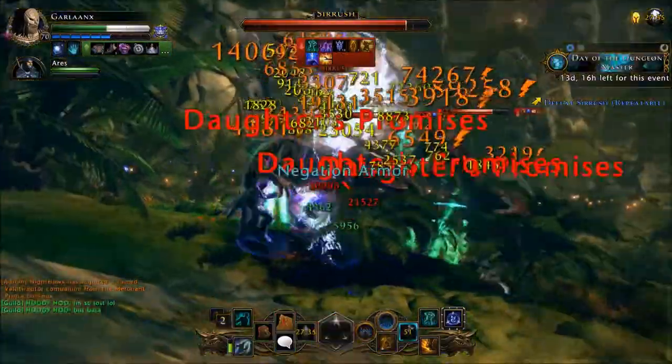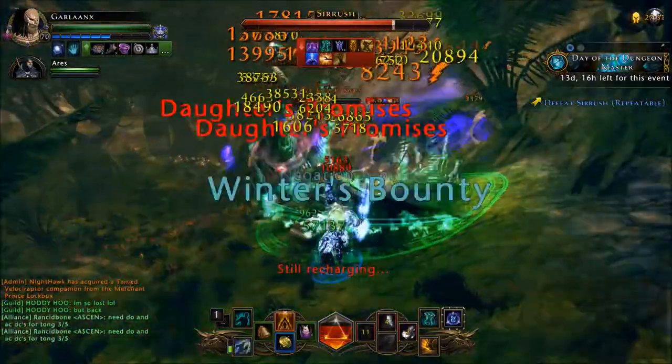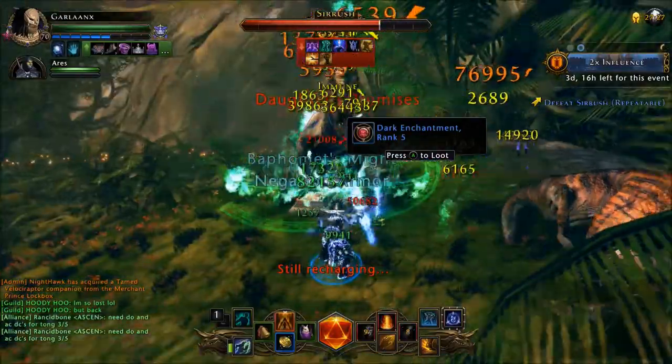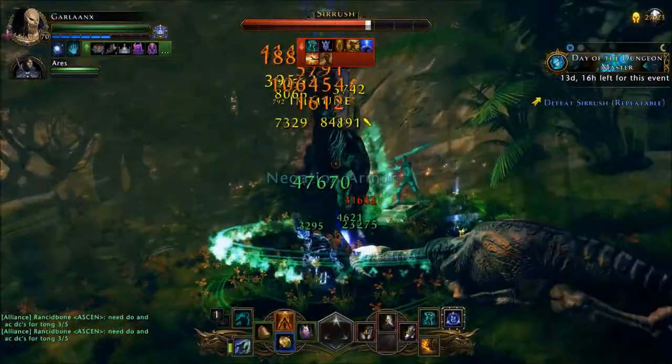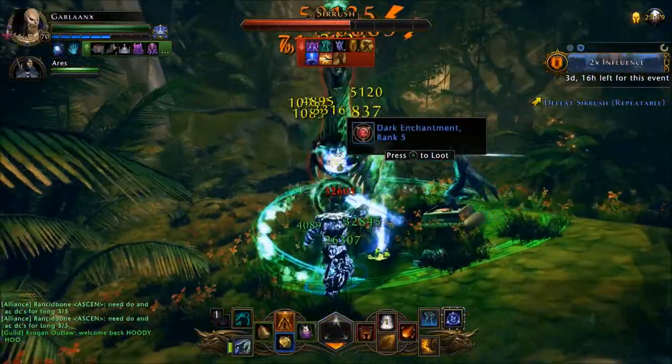If you do want to bring friends, by all means, it's better to be safe than sorry. Sorosh does have a little bit of HP; however, his attacks aren't extremely heavy. So just go ahead, mow him down, and hopefully you get RNG on your side.